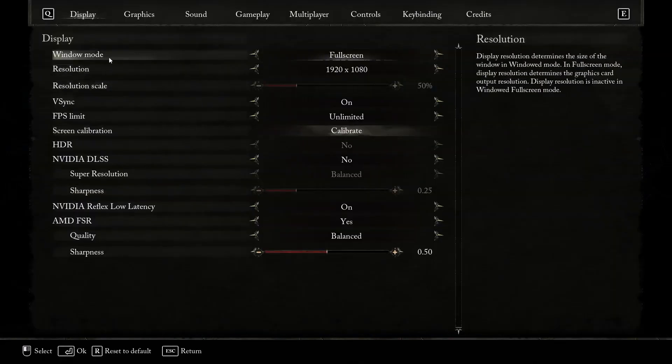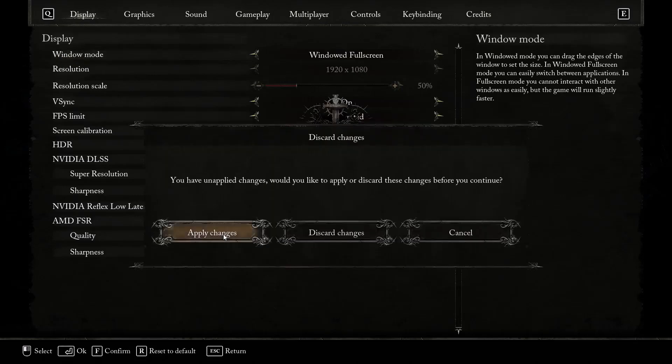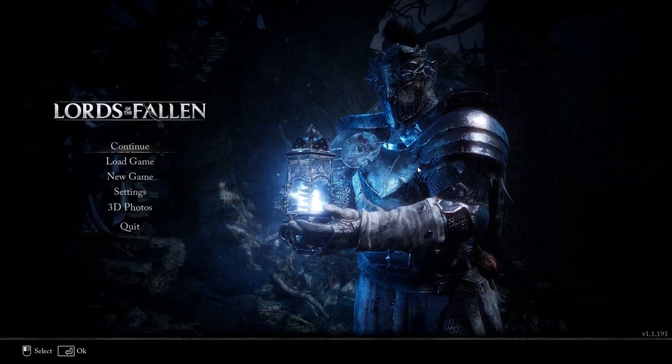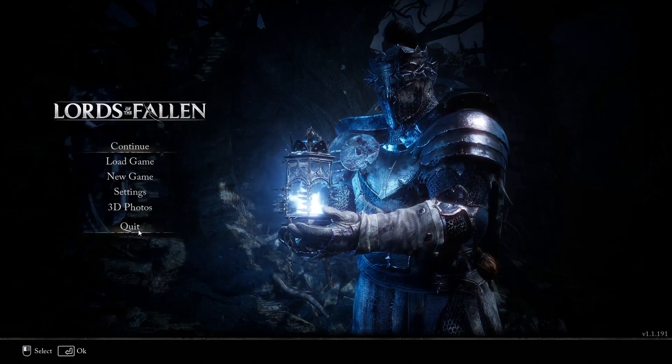Go to Settings and under Display, find the Window Mode option. If this is set to full screen, you can switch to windowed fullscreen, then apply the settings and check. If the controller is still not working, you can quit and then launch the game once again and check.